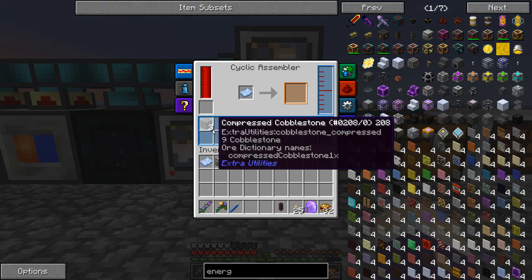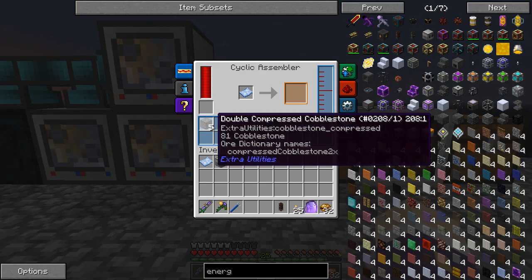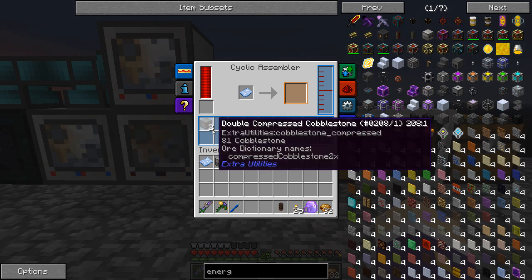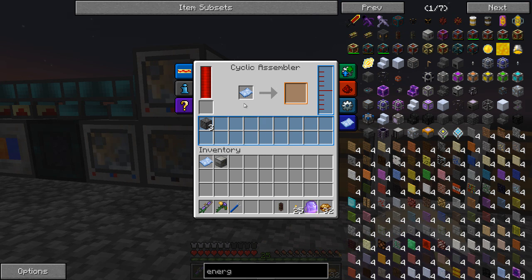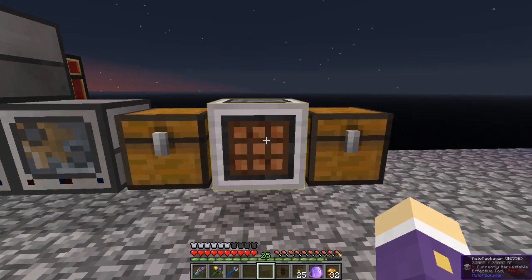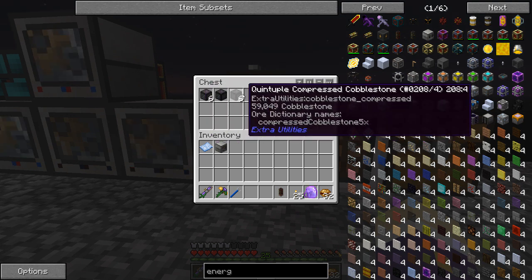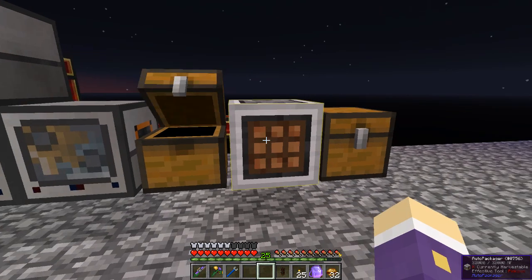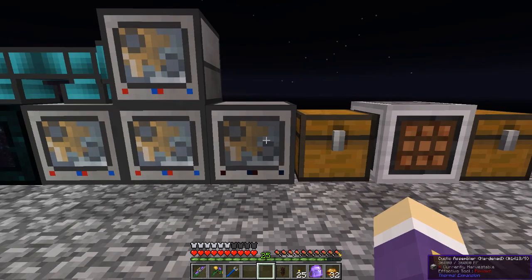That gives compressed cobblestone really quickly into this cyclic assembler which is just going around the clock - round and round. You can't even keep up with it, it's making a lot per tick. The double compressed is fairly quick too - gets to nine fairly quickly, clears out, not bad at all. Instead of chaining another cyclic assembler to turn double into triple, I took it away and put in one of these auto packers, setting it in three by three mode so I could cycle through the remaining cobblestone compressions. It's starting to slow down here, so we're getting about one a second at the limit.